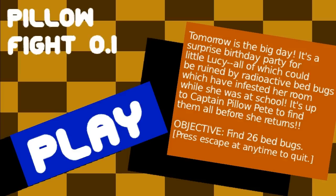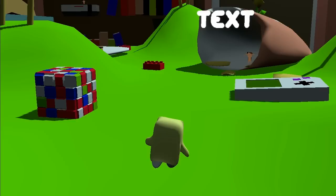What is the premise? Well, we've got this little box here. Tomorrow's the big day — it's a surprise birthday party for little Lucy, all of which could be ruined by radioactive bedbugs which have infested her room while she was at school. It's up to Captain Pillow Pete to find them all before she returns. We need to find 26 bedbugs, and then hopefully we'll save the day. So let's give this a try.